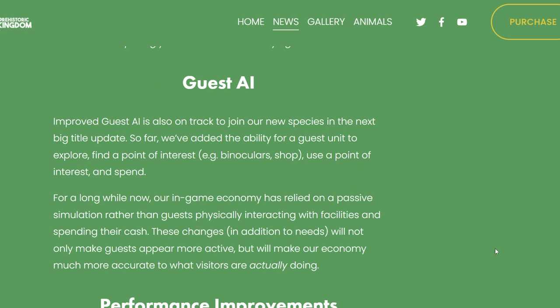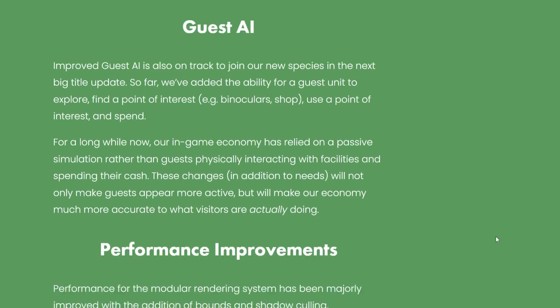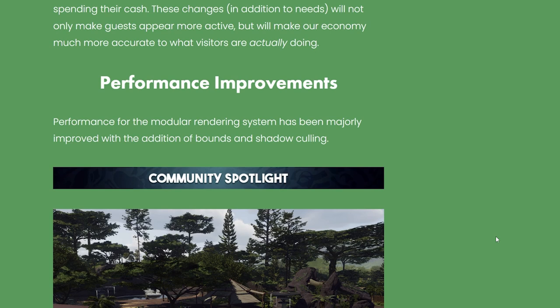One of the last things: Guest AI. Improved Guest AI is also on track to join the new species in the next big title update. So far, they've added the ability for a guest unit to explore, find a point of interest — like binoculars or a shop — use a point of interest, and spend. For a long while, the in-game economy relied on passive simulation rather than guests physically interacting with facilities and spending their cash. These changes, in addition to needs, will make guests appear more active and make the economy much more accurate. Performance for the modular rendering system has also been majorly improved with bounds and shadow culling.